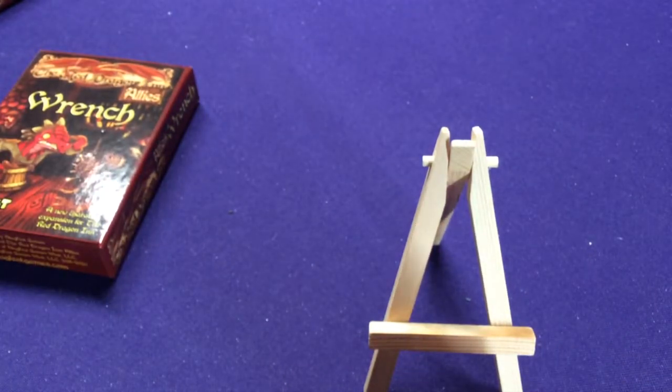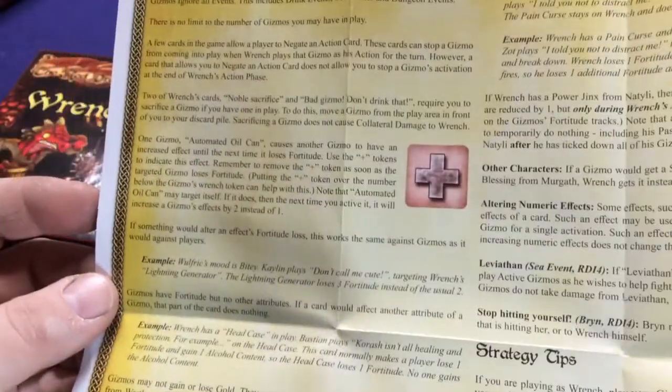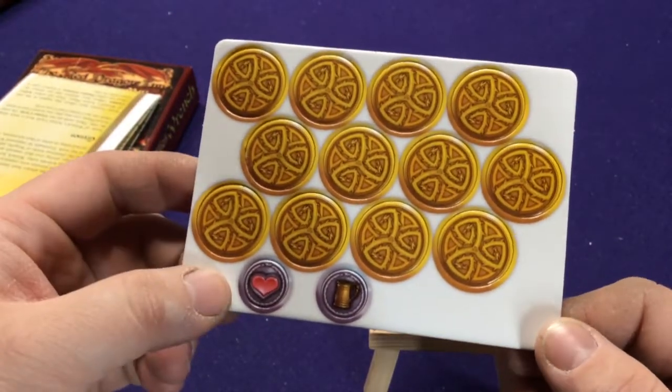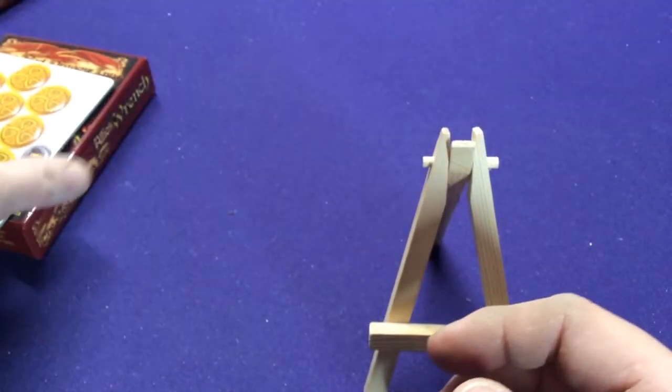Of course, we are going to get our big old instructions here, which will explain how to play Wrench. I'll kind of go through and explain them as we go through, as well as all the different detail on how the rules work for him. We'll get your token card, which has all your gold, your fortitude and alcohol counters, which you can definitely use.